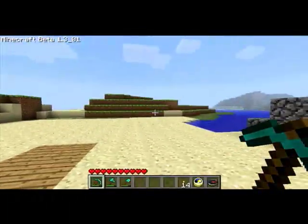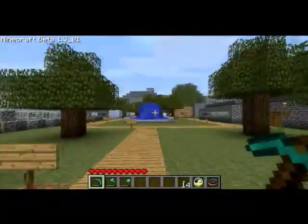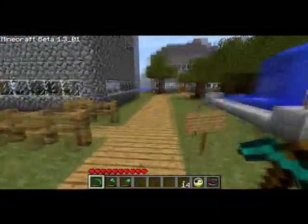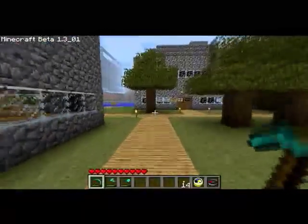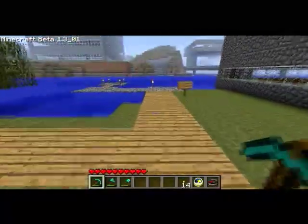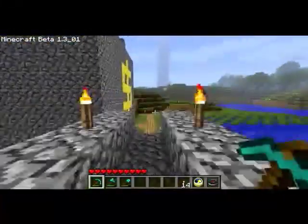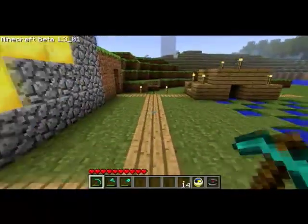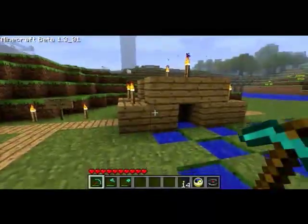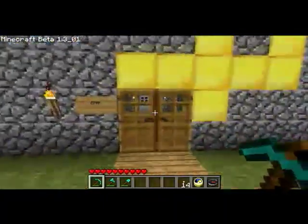I might build something like a port where you can swim inside. It'll be similar to the station builds I'll show you in a bit. You can see my lava pool and all that — if you're a new subscriber just watch the first video. There's a new bridge I built to go to the tower, which I may or may not show you.